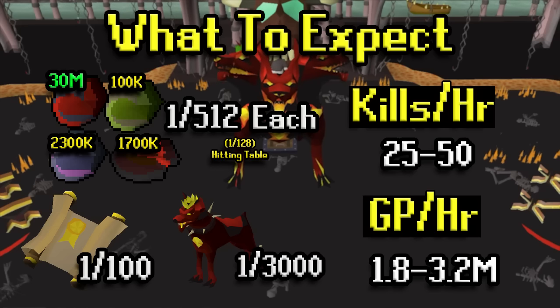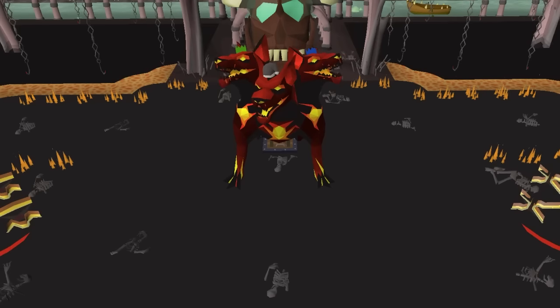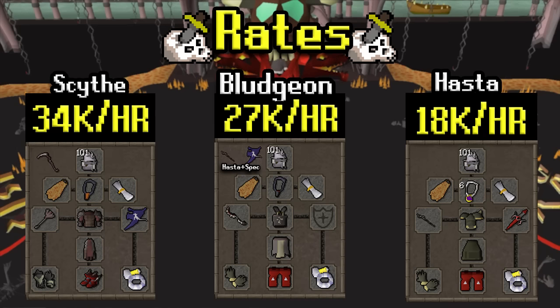The reason it's not higher is because with the higher method you'll be using a lot of blood runes, which cuts into your profit. As far as XP rates, the Slayer XP per hour is pretty decent — with a scythe it's 34k, a bludgeon is 27k, and at a lower level with a hosta it's 18k. For combat XP per hour, just take those numbers and multiply by 4.